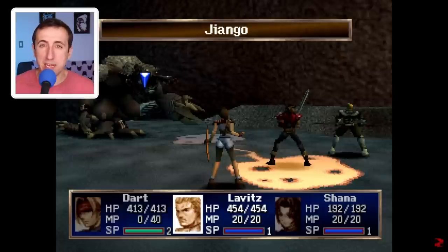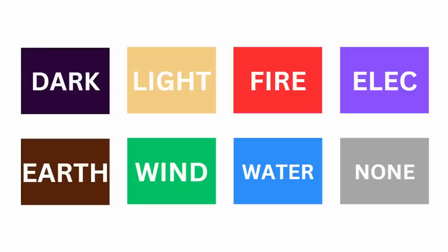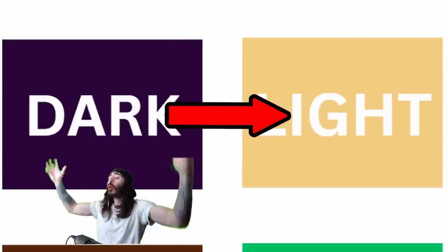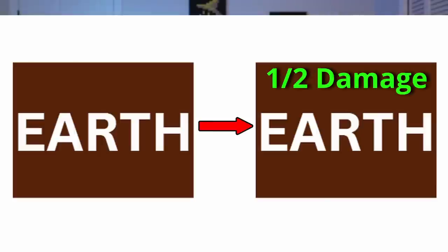Number 11: take a look at the enemy's elements before you use attacks. Around the name of each enemy is a border that will have a color attached to it — that color will tell you what element the enemy is. There are a total of eight elements in the game and six of those have opposites: fire opposes water, earth opposes wind, and dark opposes light. If you use the opposite element against an enemy, that enemy will take additional damage. Which brings us to number 11: try to have a character in the party who is the same element as the enemy. If your character is the same element as an enemy, they'll take half damage.